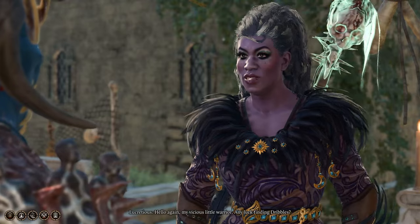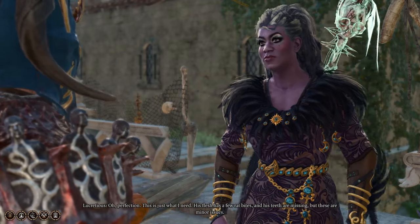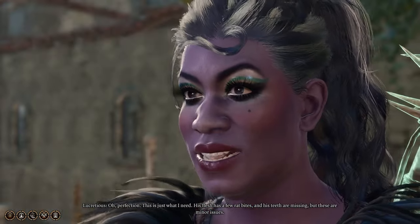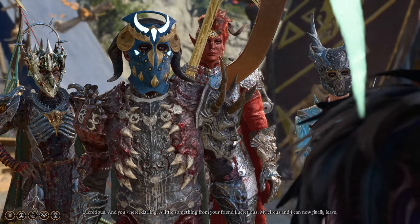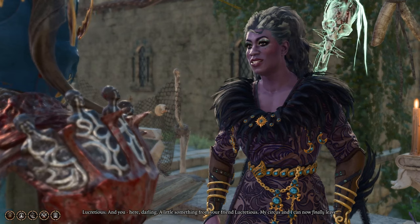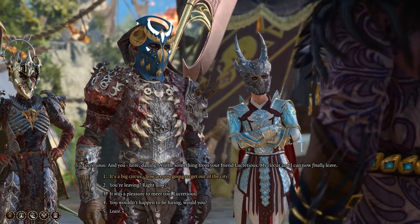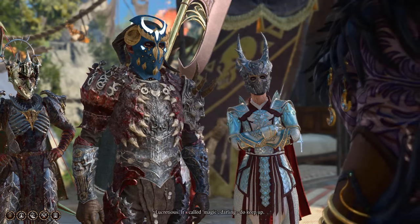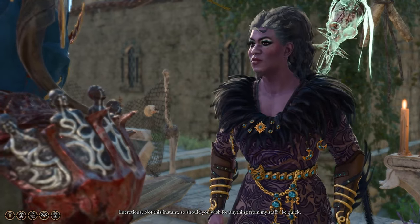I want to have a word. Hello again, my vicious little warrior. Any luck finding Dribble's? Oh, perfection. This is just what I need. His flesh has a few rat bites, and his teeth are missing, but these are minor issues. I shall remake Dribble's better than before — where once he was famous, he will now become legend. Here, darling. A little something from your friend Lucretius. My circus and I can now finally leave. Not this instant — so should you wish for anything from my staff, be quick.